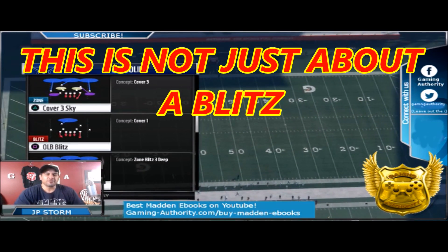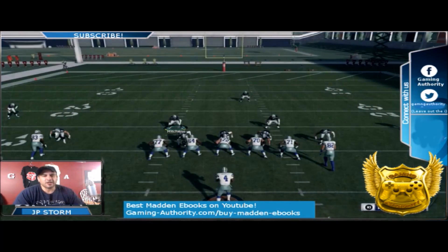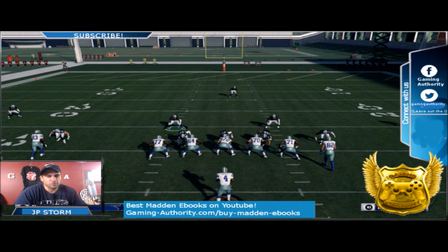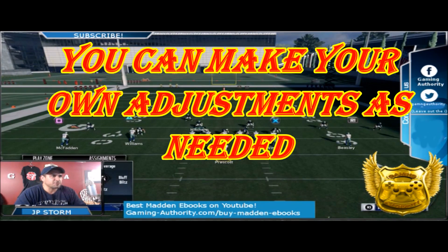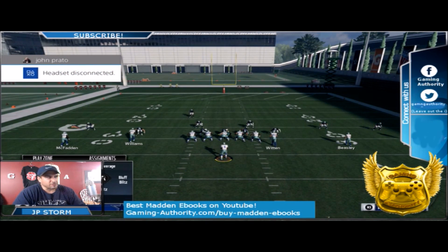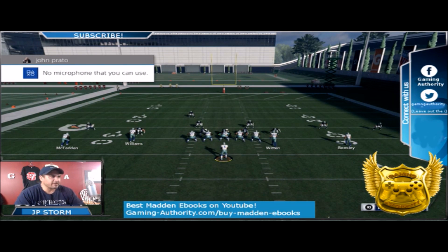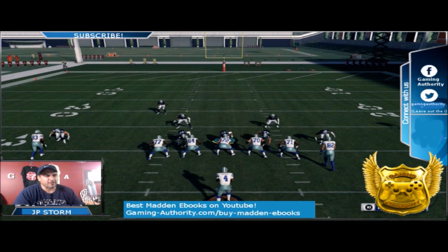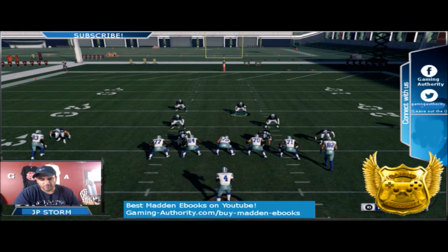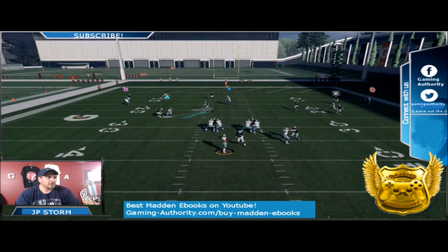The play is Three Four Solid Trio Sky Zone. You need to know your quick adjustments to set this up, but it doesn't take too long. First, show blitz — triangle and left on the d-pad. Then take the middle linebacker and man him up on R1 using your quick adjustments. Because you showed blitz, put your defensive tackle in a yellow zone, a hook curl. You can move him one step to the left, take him off the line, and use him to cover the middle to deep part of the field.